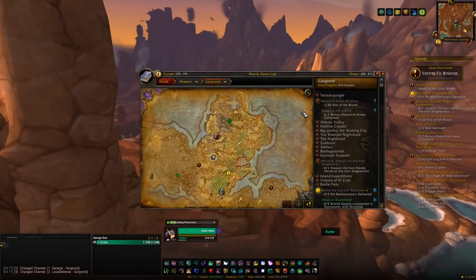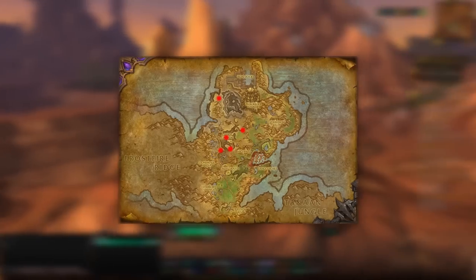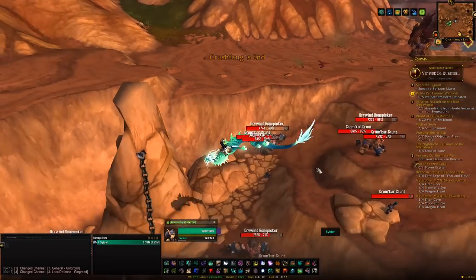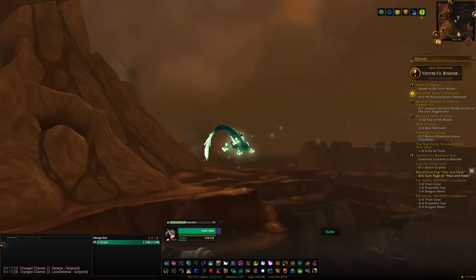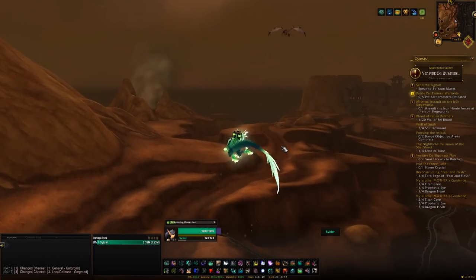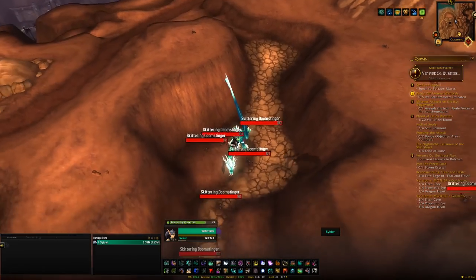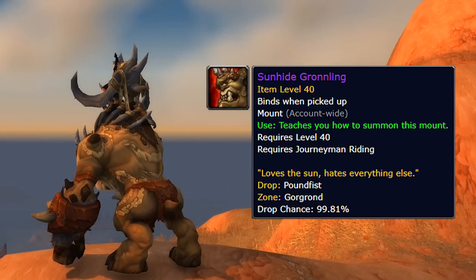Our next stop is Gorgrond. The first thing here is a rare called Poundfist, with five spawn locations and a respawn timer of about 6 to 12 hours. I'd recommend joining communities like the Secret Finding Discord — being nice there and giving back — because you can set up alerts for when things like this spawn and get invited to groups. Killing Poundfist gives you a 100% chance of getting the Sunhide Gronnling, which is a pretty nice mount.